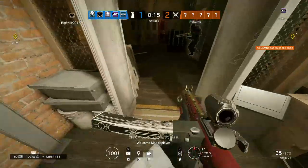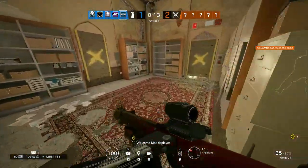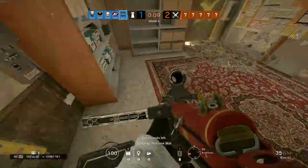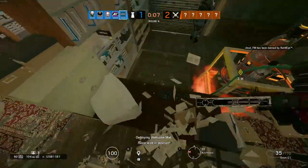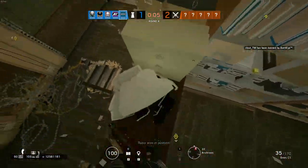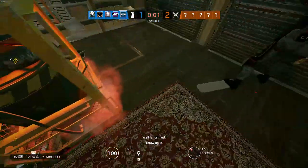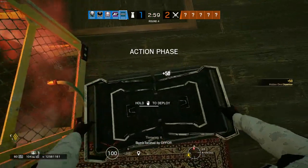The WELCOME MAT! While not Persian, those rugs sure are nice to have for all aspiring interior designers, since they instantly injure all attacker operators that come into contact with them. She can be played as either an anchor or a roamer, placing her WELCOME MAT on site or on the way to site, depending on how the player wants to utilize her ability.